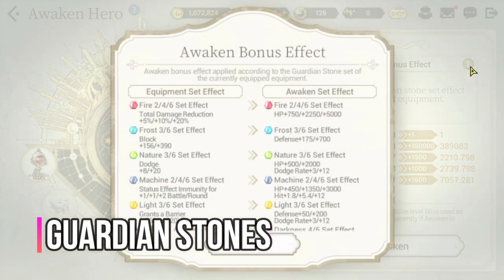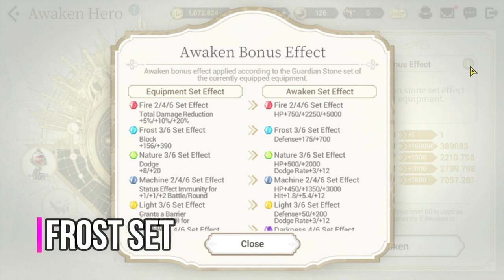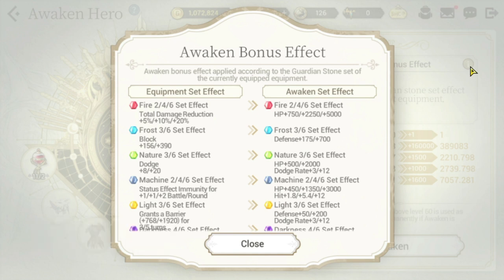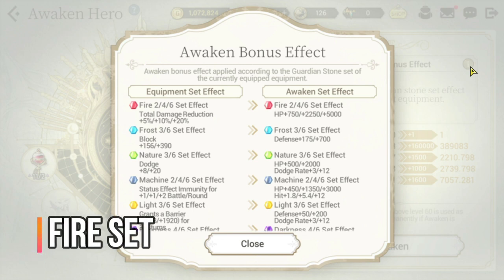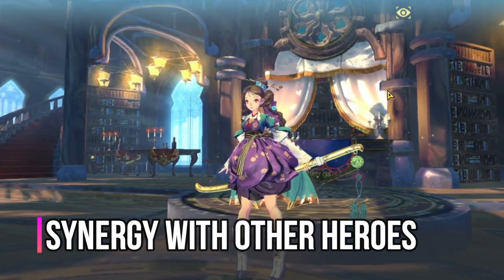For recommended guardian stones, I recommend two sets. First, if you want to increase her defense for her S2 skill, go with the Frost set — the equip set gives a plus to Block and once awakened gives a maximum of plus 700 defense, which is a big bonus for S2. The second option is the Fire set — equip set gives a maximum of plus 20% damage reduction, and the awakened set effect gives a maximum of plus 5000 HP.